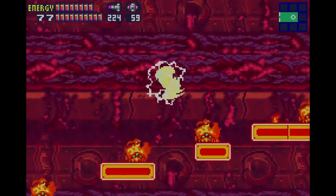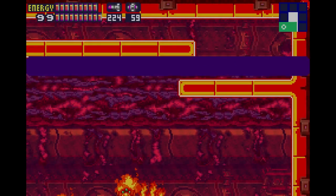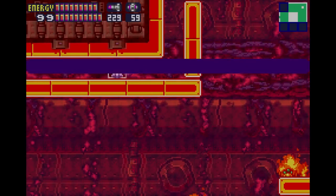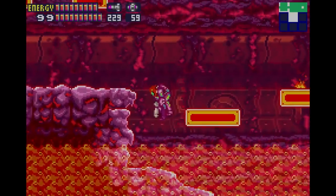These are all areas that we could revisit earlier. And actually, those blocks right there that those creatures are on are fake blocks. I think they intended you to use freeze missiles to make a bridge. But no — wait for space jump and just make it easy on yourself.